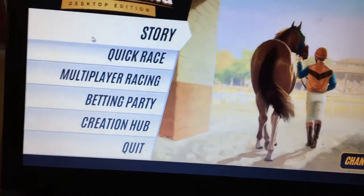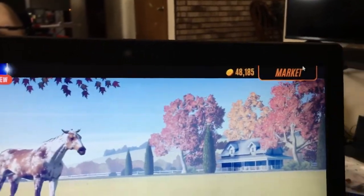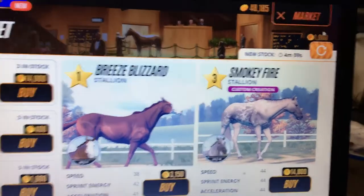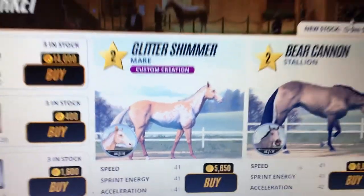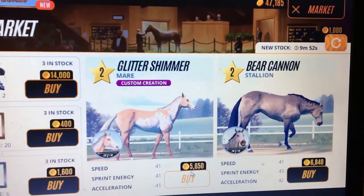Let's go to story. What if I accidentally clicked quit? So that's my best horse. Lots of monies. Let's see how much she is. Okay, that's Smoky Fire. There she is.